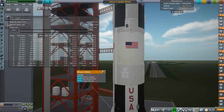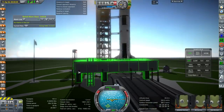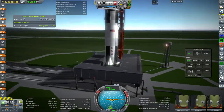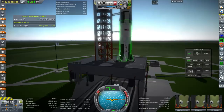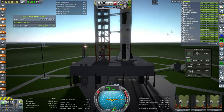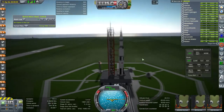Here we are on the launch pad and it's a little bit wobbly. I put launch clamps all around to stabilize it — just putting them on the rocket makes it wobblier because it holds the whole thing from a narrower base. This arrangement is better overall, and it's also important to have launch clamps to replenish the hydrogen and oxygen, which would otherwise boil off.